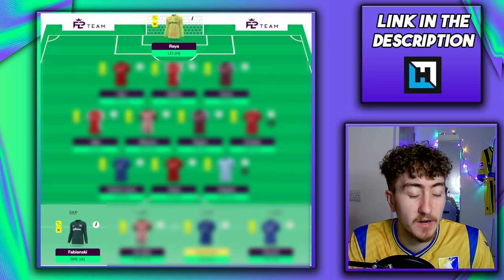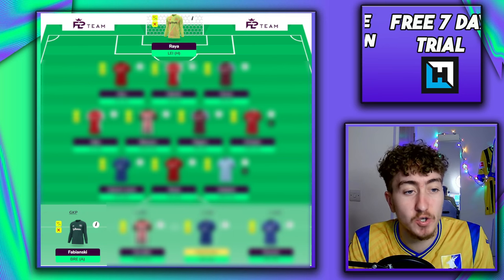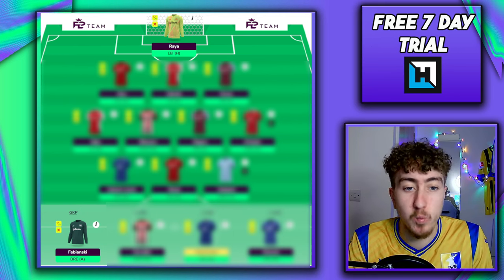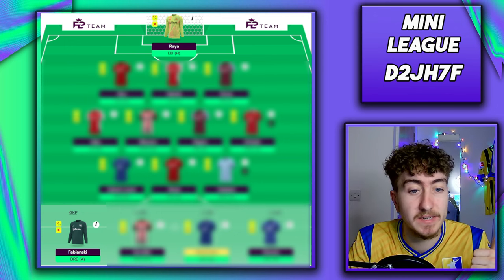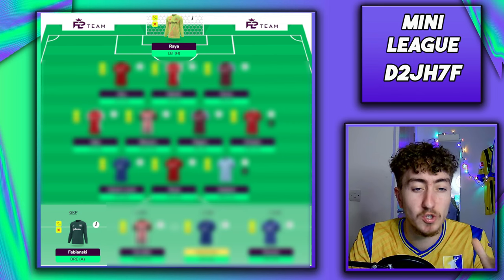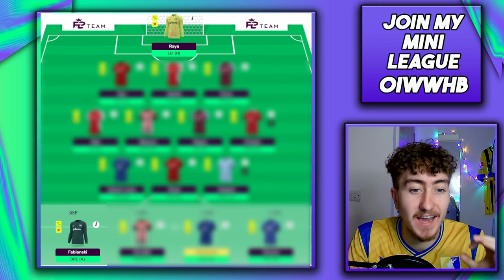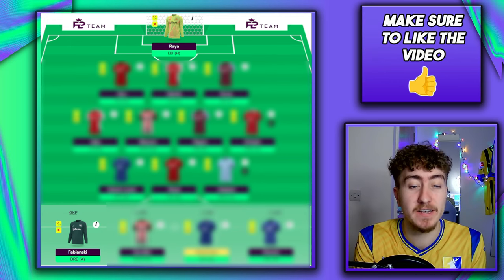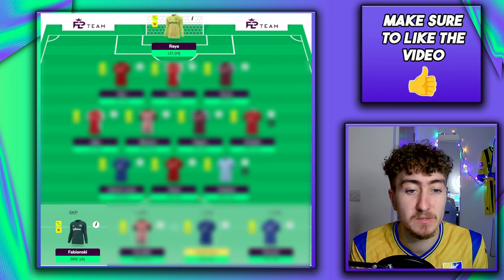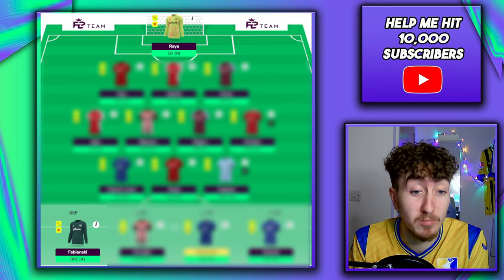With goalkeepers, we just need to be looking 6 to 10 game weeks ahead. Raya has good upcoming fixtures and offers what a 4.5 million goalkeeper should. Arsenal have really good defensive and clean sheet data — that's a big tick. A lot of top-team goalkeepers don't make many saves, but Raya has been delivering on that front. Just alone in today's game against Manchester City he saved 10 shots, picking up 10 save points, and was on for a bonus point right at the end. He's also a cheap, easy way into that Arsenal back line with great fixtures coming up. An absolute steal at 5.5 — he probably should be priced at 6 million.